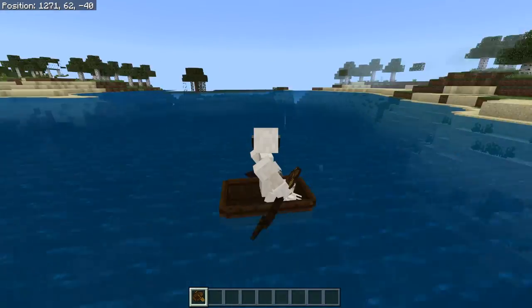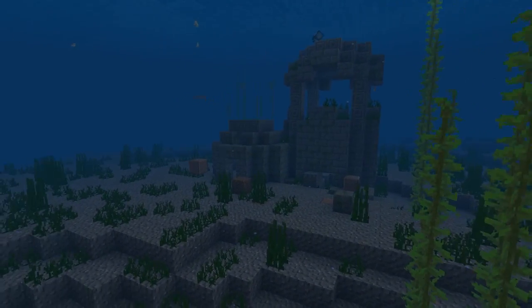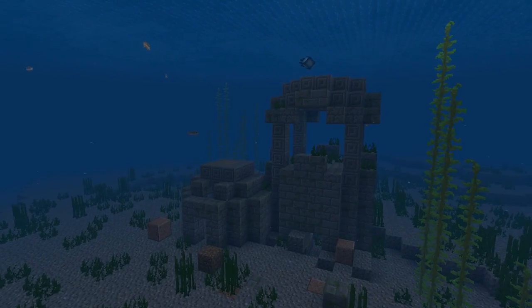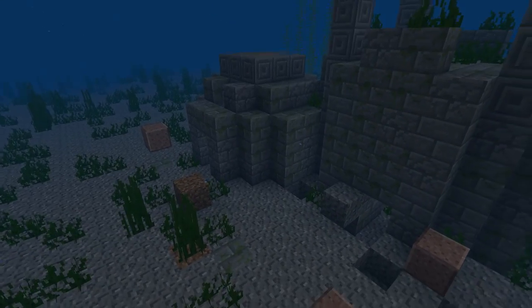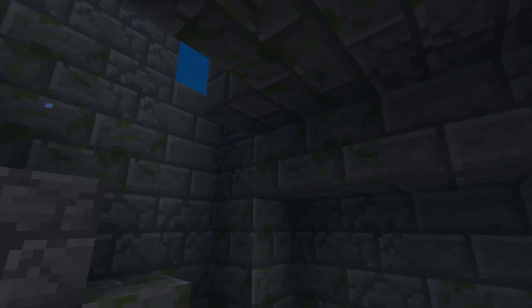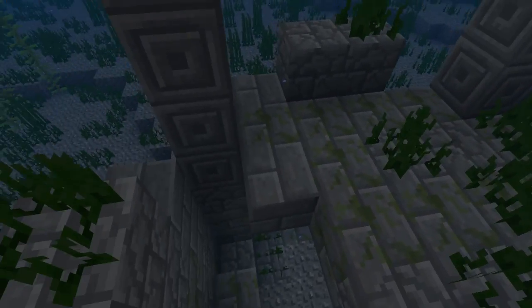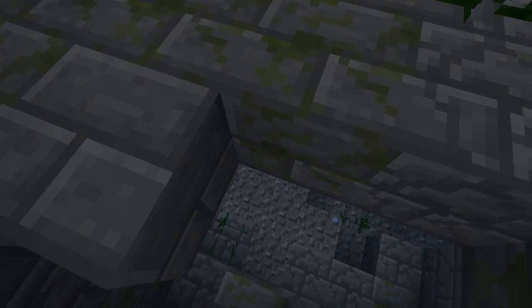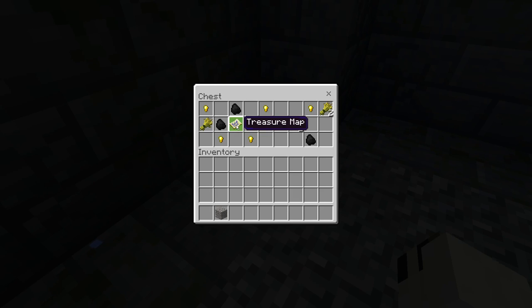A couple of new underwater structures have been added. Ruins are now all over the world, all over the oceans. These things come in a bunch of different shapes and sizes - giant villages, single arcs, all kinds of different things. Once Part 2 of Update Aquatic comes out these will start generating with drowned inside of them, so there will be a little bit of a fight for you. There is also very mediocre loot inside of these - barely anything worth looting. However, there are treasure maps, which will be worth your time gathering.